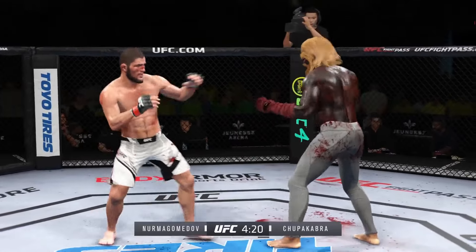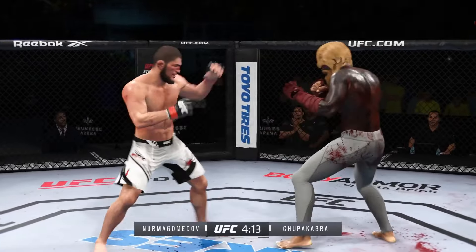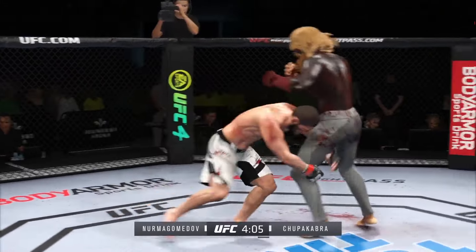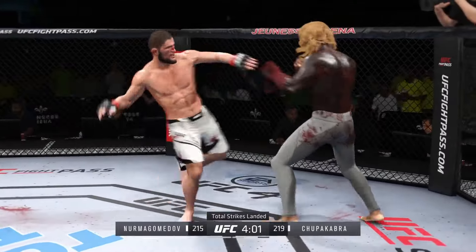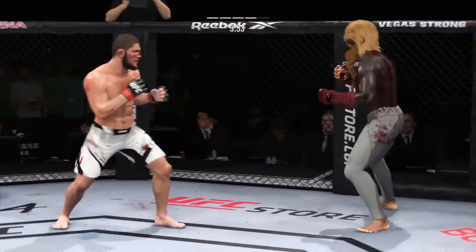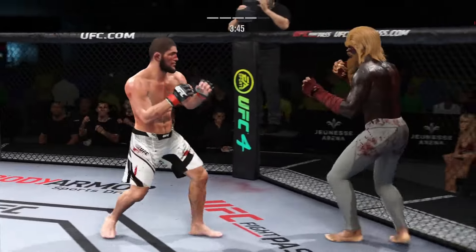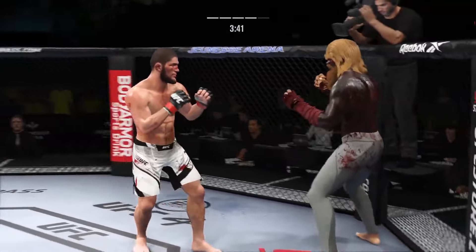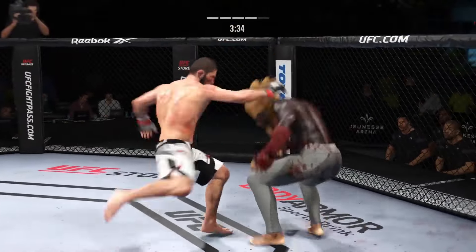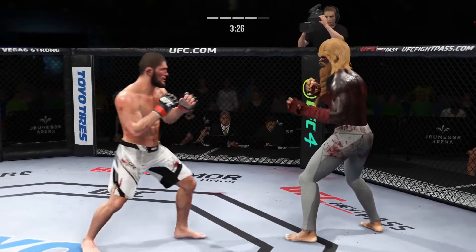Nice punch lands over the top. Real sneaky head kick gets in there. He engages in a single collar tie. He counters with a right hook to the head. Head kick. A nice jab by him — that's going to give his opponent some problems if that keeps landing. He's having a tough time getting his offense going because that jab is just stopping him every time. He hurts him with a jab. Back and forth we go. Big kick lands.